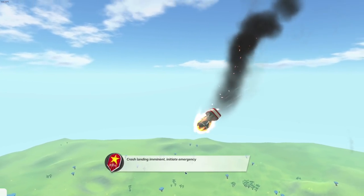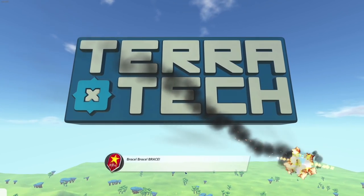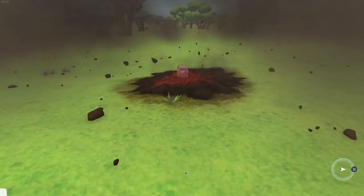There are new skins now, which means we can change the color of the blocks and stuff like that. So if we can do black and red, guess what we're doing - we're gonna do black and red. It's gonna be amazing.